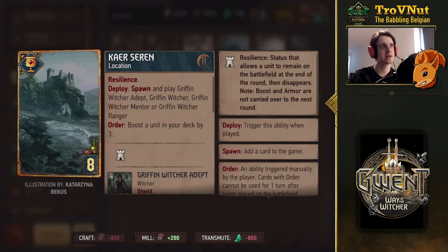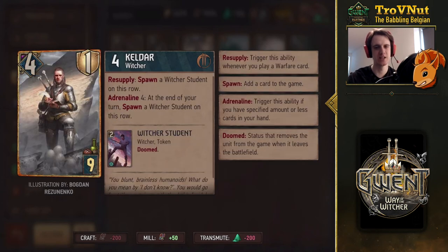Then we get Caer Saren, the location card for the Griffin School. Same resilience — on deploy it plays any of the bronze Griffin School cards we just discussed. On order you can boost a unit in your deck by three, which is a bit unusual. There are other cards that can pull cards from your deck, so it can synergize with Amphibious Assault or Oneiromancy. Boosting a unit in your deck by three has its uses, but deck boosting is more something Nilfgaard is used to — the synergies are a bit weird, and you need a tutor to get the most out of it.